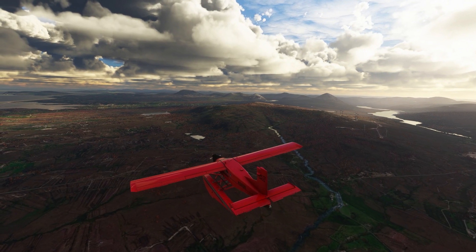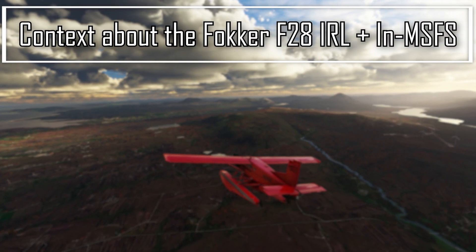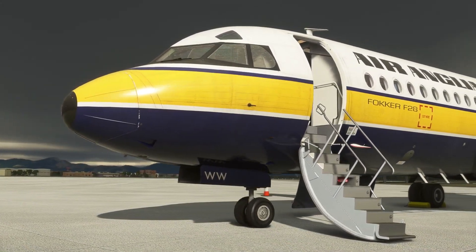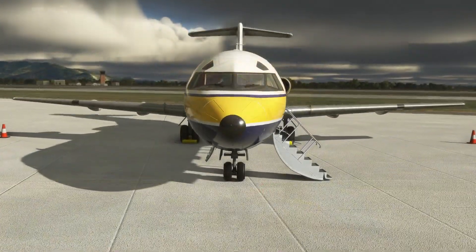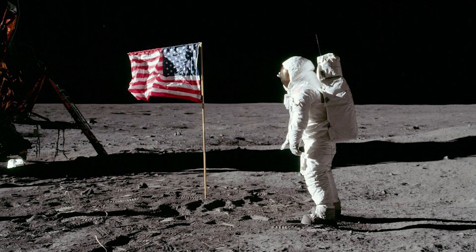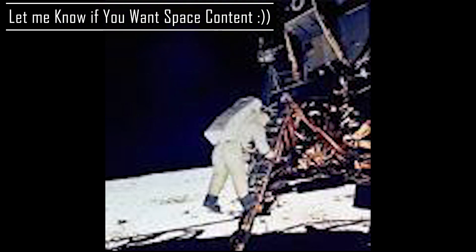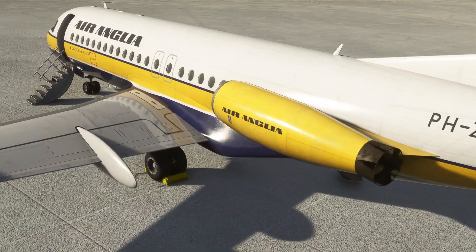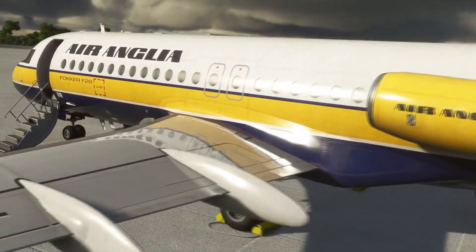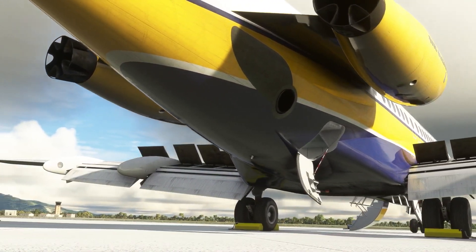Let's jump into what the F-28 Fokker holds for us in the near future. The aircraft was announced in 1962; the F-28 1000 variant was the first to fly in 1967 and entered airline service in 1969 — coincidentally the same year humans first landed on the moon. The stretched 2000, 3000, and 4000 variants followed in the 1970s and production finally ended in 1987. The aircraft proved to be popular around the world, with the last commercial operation ending in 2018.